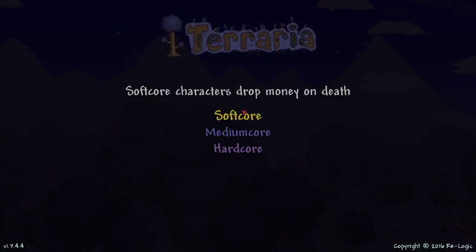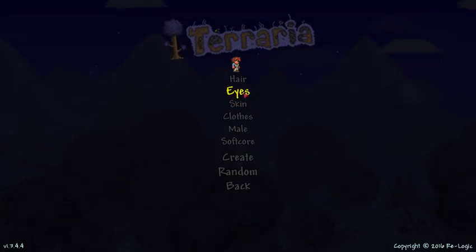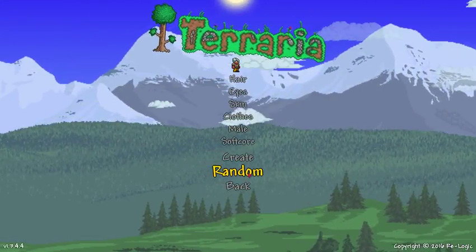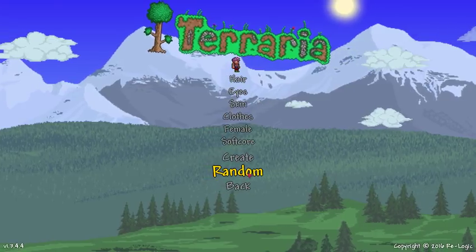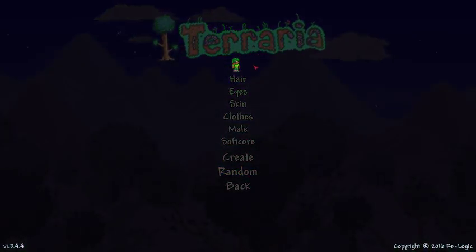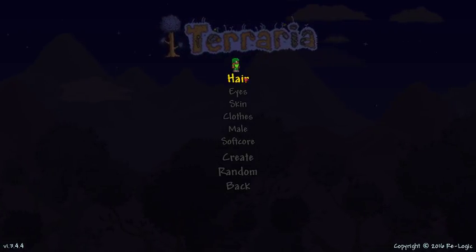So we're going to pick one. Let's go back to softcore. You do want to just pick something out of all of these. Kind of see some different hairstyles and clothing. Let's do something like this, and then we'll modify it from there.